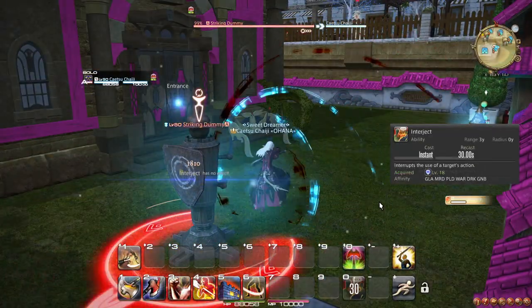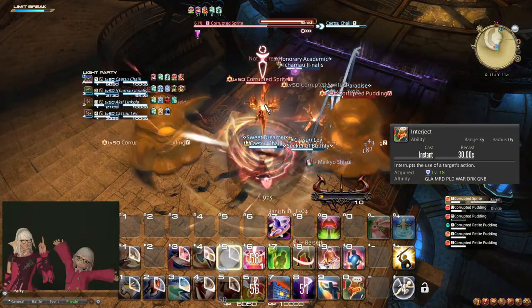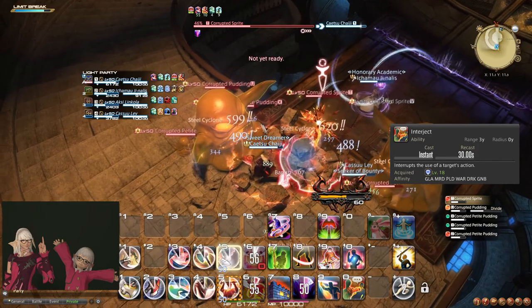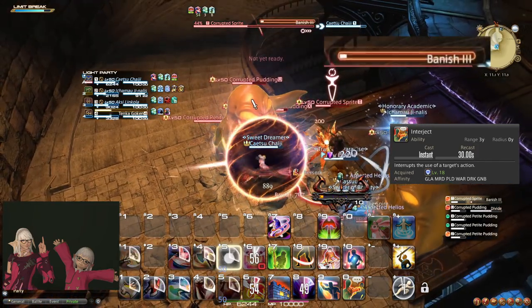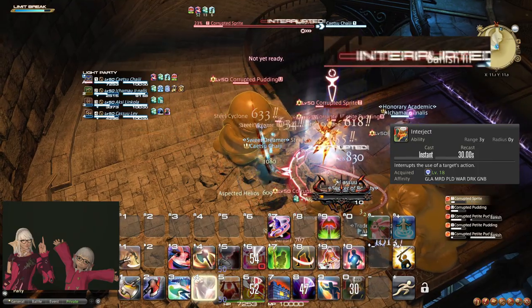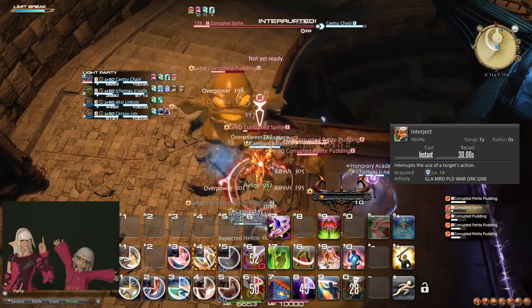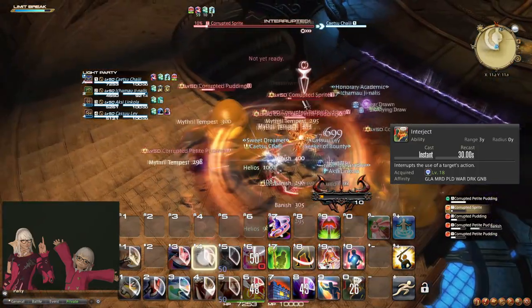At level 18, you learn the ability and role action Interject, which can be used to stop interruptible actions. If an enemy is using an interruptible action, the cast bar will be red and pulsing. Try to time your Interject as late as possible in the cast without missing the opportunity, such that the enemy wastes as much time as possible casting for nothing.